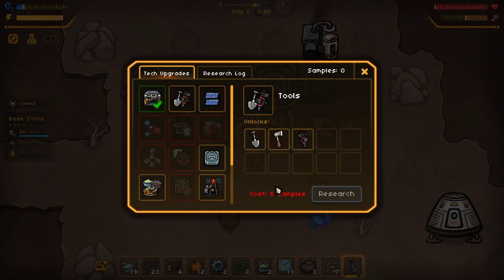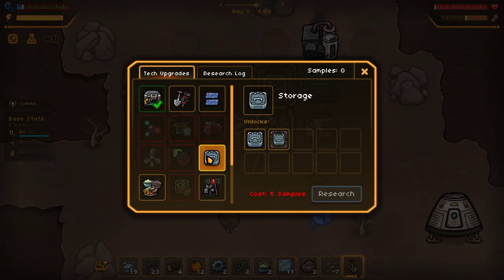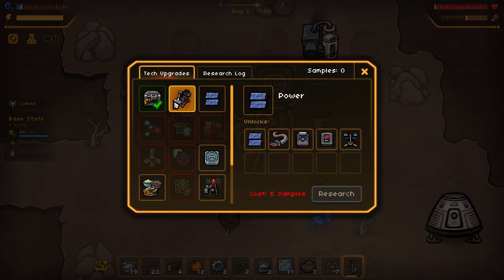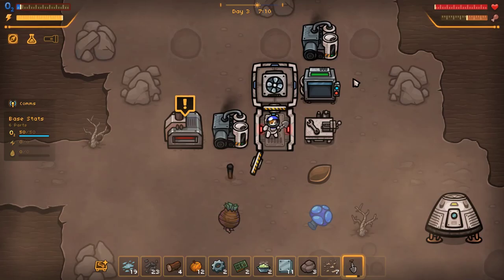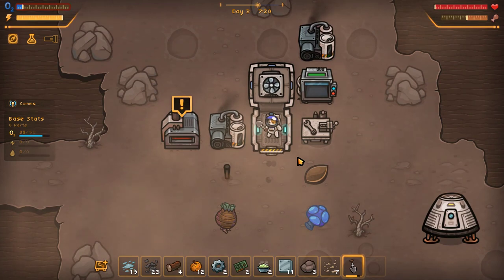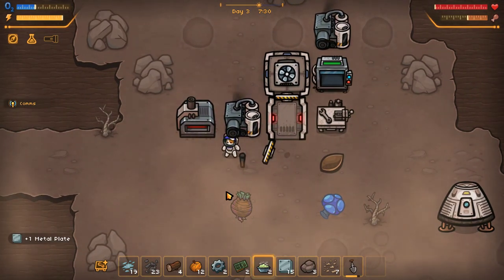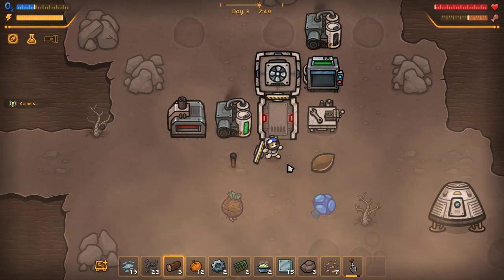Now we can research — new power and tools. Storage would be nice. Some things take ten samples, some take five. We need to get another artifact going right away. I'm standing in the airlock but not inside with it closed, so that was sad. Let him juice up a little bit — it'll keep charging as long as it's got supply. Let's fuel that baby up, and this one up here. We're getting a little low on lumber.